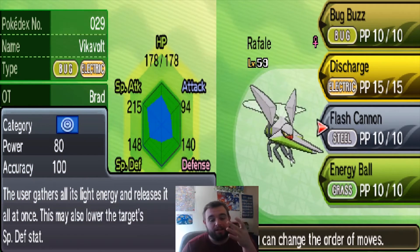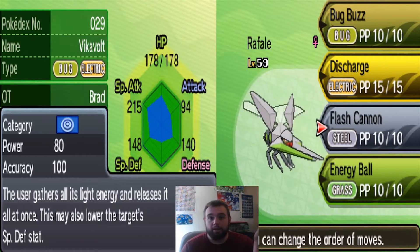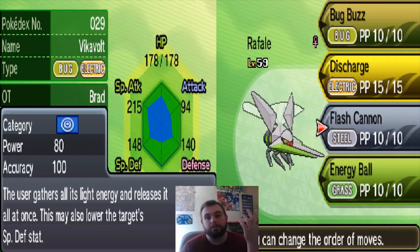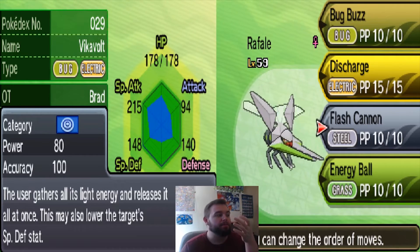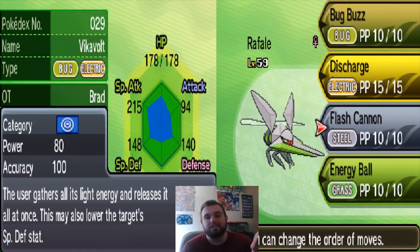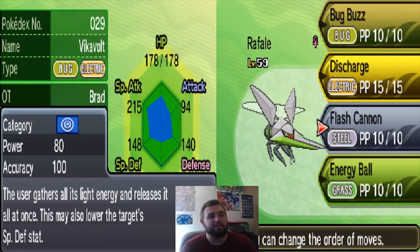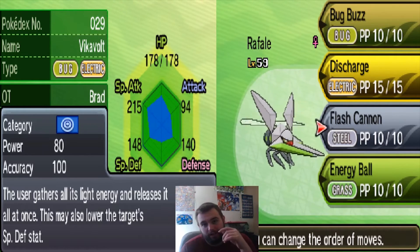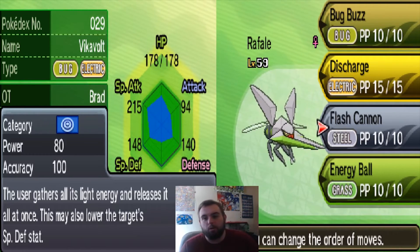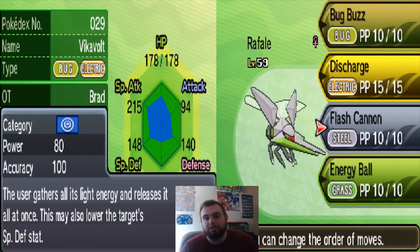Flash Cannon — I didn't even know Vikavolt got Flash Cannon until I got him, and I was like, son of a gun, we've got a Fairy killer right here. Because most Fairies are going to be specially defensive, so you can hit them on the special side and lower their SpDef. It's always nice to have a Steel-type move — you've got another Rock counter. You come across a Nihilego and I took one out in one hit with my Flash Cannon. It might have had a little lower SpDef than it should have — it was a random kid in a Wi-Fi battle, so I can't guarantee his stats. But I did take it out. I don't do damage calcs; I like to just play around and see what works. I'm in Pokemon to have fun.